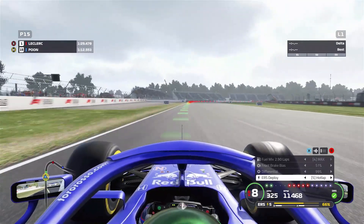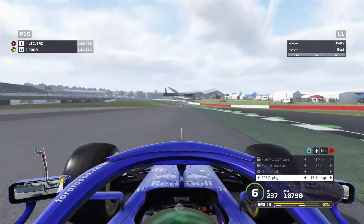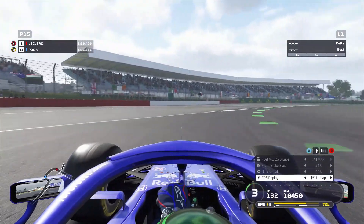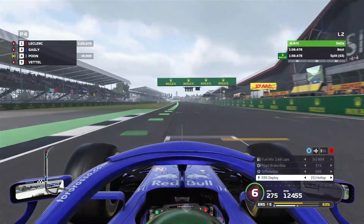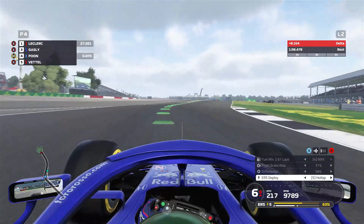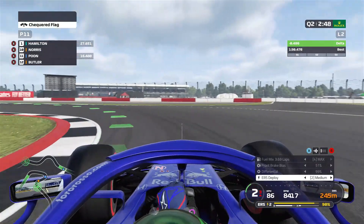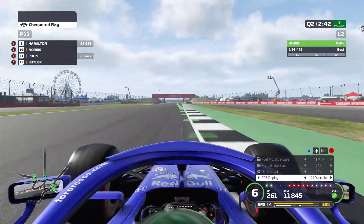First lap on the medium compound of tyres, trying to set a banker lap. We got really wide after Stowe on the exit, but still okay with it — you can get away with that, actually. The chicane part messed up a little bit because we just don't have the sort of grip we have on those soft tyres — just ran wide a little bit. That is actually decent but could have been better. We're down to P11 in Q2 with that medium tyre lap.